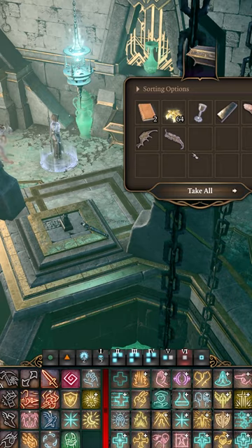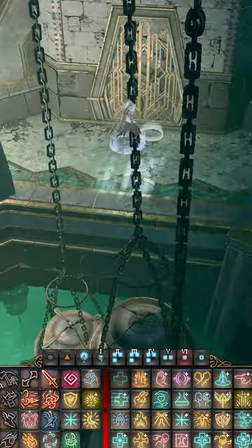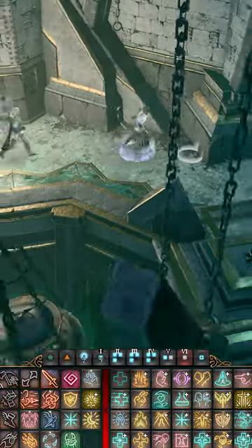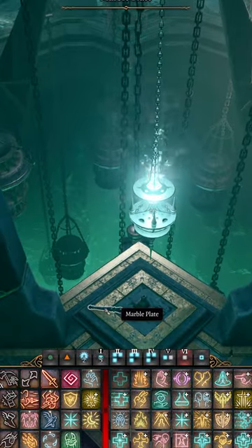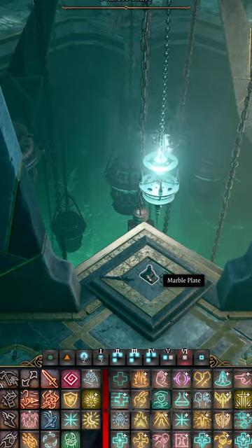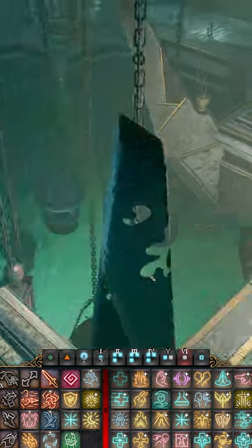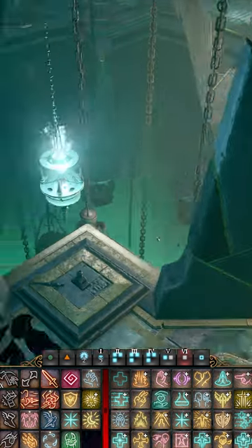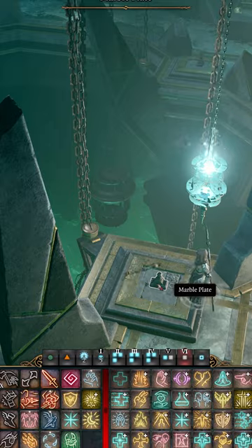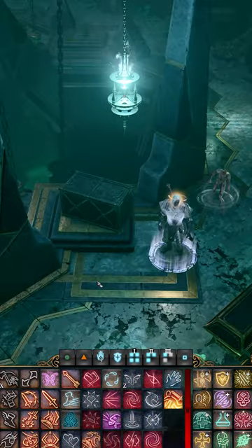This puzzle might be unsolvable not because it's difficult but because it's bugged. The second lever base is actually called 'marble plate,' along with both of the broken-off levers. This is clearly a mistake because the lever base is called a marble plate even though it's the same model as the actual lever base right next to it. If you place a metal trunk on these marble plates, they actually just disappear — they evaporate.